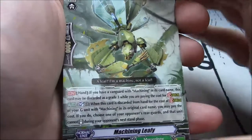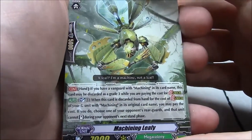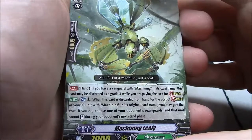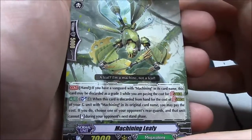Machining Leafy — also good stride fodder. If you have a vanguard with Machining in its card name, this card can be discarded as a grade 3. Soul Blast 1 — when this card is discarded from hand for the cost of stride of your G-unit with Machining in its original card name, you may pay the cost to choose one of your opponent's rearguards and that unit cannot stand.